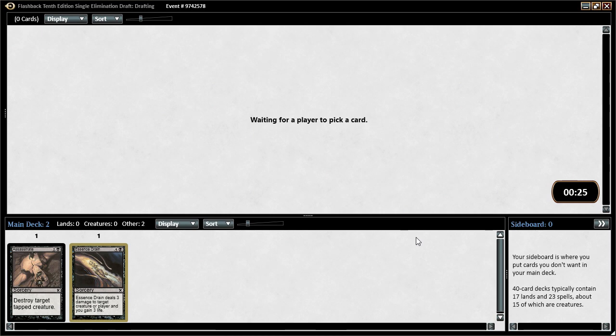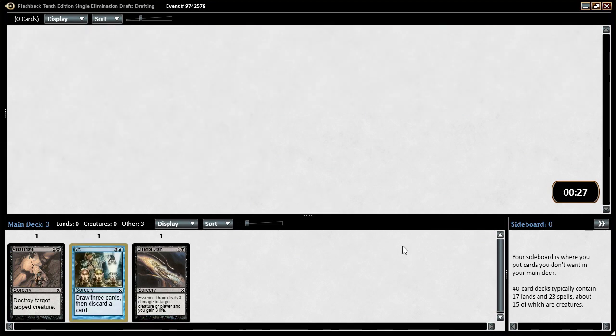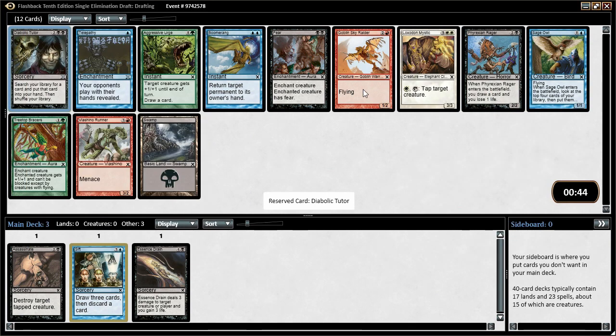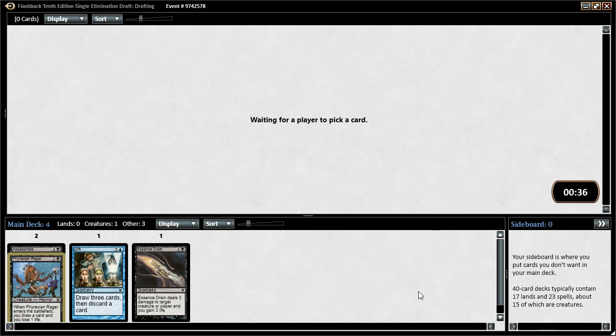Rootwalla is a solid green card, but I think we're just taking another black card. This is a format where I think you want to be primarily one color, splashing a second color — I don't think you typically want to be three colors. We get to follow that up with a Phyrexian Rager: a 2/2 for 3 that draws a card when it enters the battlefield and makes us lose a life. Diabolic Tutor — you really need a bomb to get with it. Let's take Rager. Stay black. We want to cut black and get rewarded in pack 2.